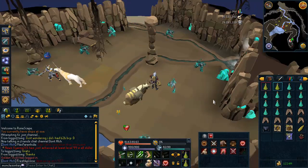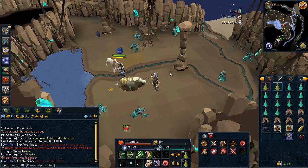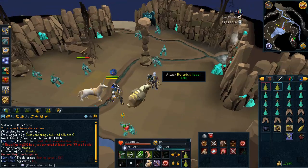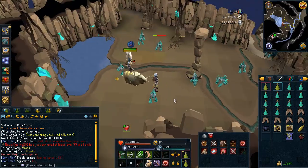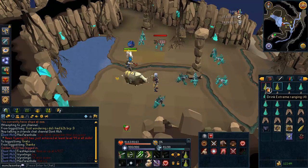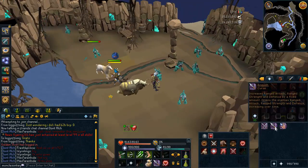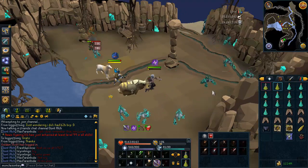We found a world with one person who isn't going super hardcore — he's just kind of killing them slowly. If it's really hard to find a world, just find a world with someone like this who doesn't have the best gear. I'm not going to crash him or anything, I'm just going to kill a couple for the purposes of the video. So you just want to pot up with your Extreme Range and turn Anguish and Soul Split on, or if you're on regular prayers, just protect from magic and then start killing them.